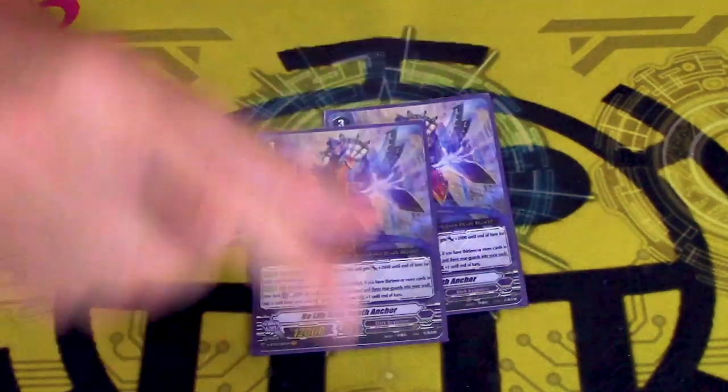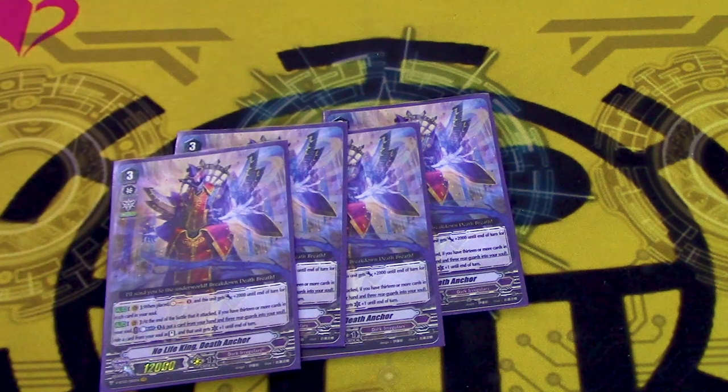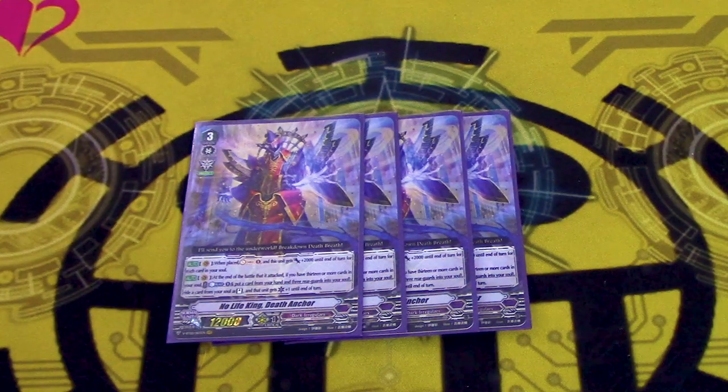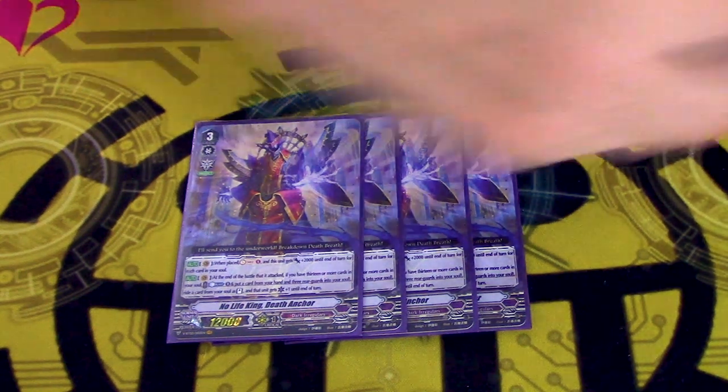Four copies of NLK — it's the centerpiece of the deck. Because of Enigmatic Assassin, you get two to three Vanguard attacks a turn, all with twin drive, one with triple drive, and all big numbers, and some with crits. It's a really good card. It's not good in standard because they didn't want to give it support to make it broken, but in premium, it's really good.